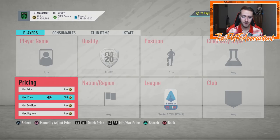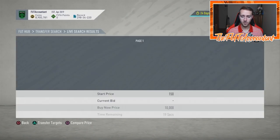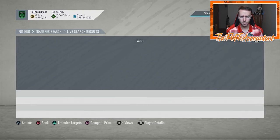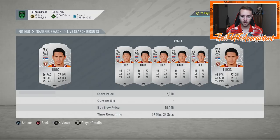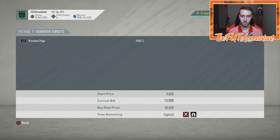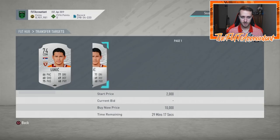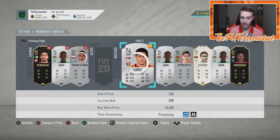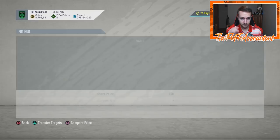Now for method number two, we're going to look at silvers for an entire league at once — instead of searching for one player, we're going to use a filter. You can do this with almost any league, especially a top five league because those are the League SBCs completed the most. We're looking at Serie A right now. Set max price to 300 coins, quality silver. You're going to see a lot of cards like this — a 2,000 coin silver card that someone just got for 300 coins. That filter is a great way to look at a mass amount of silver cards at any one time.